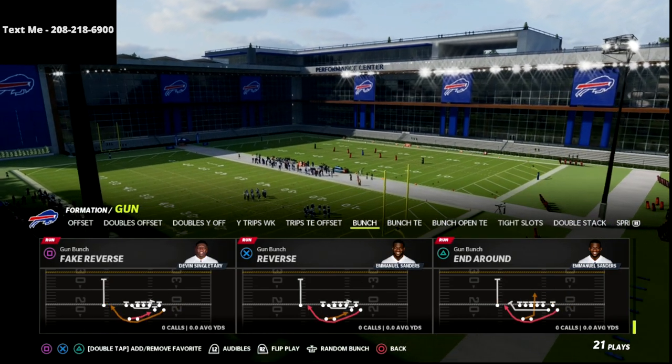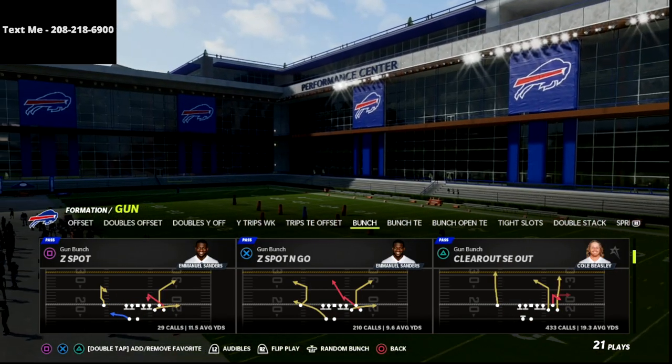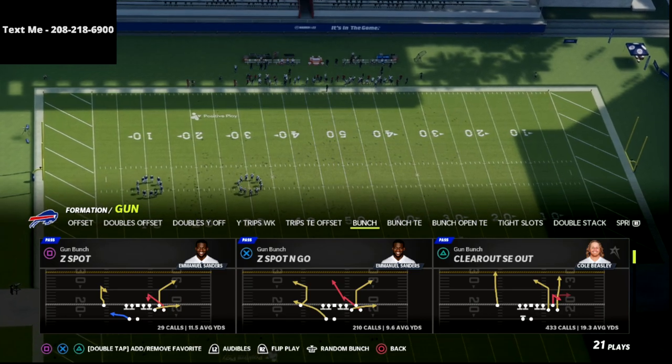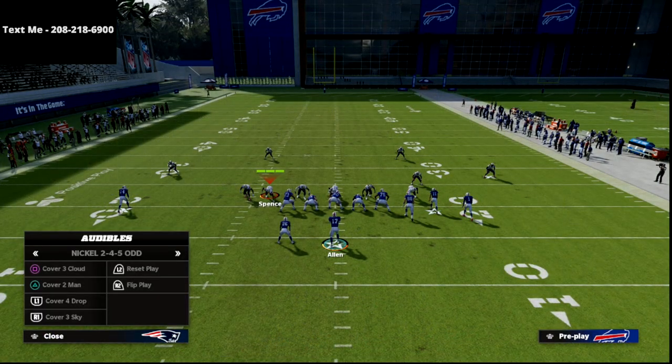Now we're going to talk about the play Clear Out S.E. Out. Clear Out S.E. Out is my favorite play out of the Seattle Seahawks playbook because it literally can beat pretty much every coverage. There's one coverage that it can't, and that is the cover four drop — at least it can't to the short side. So what I'm going to show you real quick is a cover 2 bomb, and then we're going to talk about cover four drop.